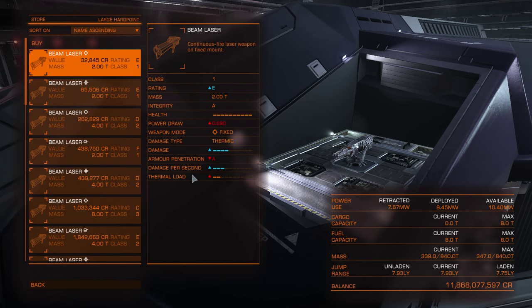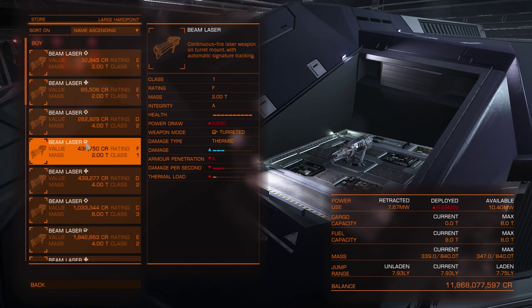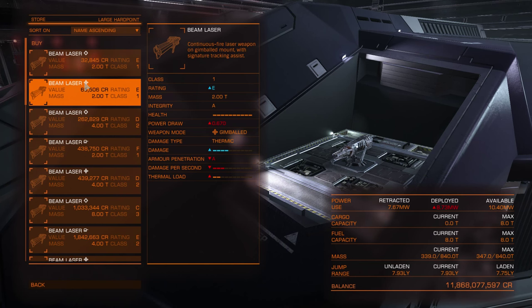Now let's move to weapons. There are 3 variants of most weapons: fixed, gimballed, and turret. Fixed means it will shoot only at a fixed position, so you will have to keep the enemy in the center of your field of view and move your ship manually. But some ships have huge gaps between hard points so you can't use fixed weapons — you can use one fixed and one gimballed. For example, the Clipper has awful weapon placement for fixed weapons.